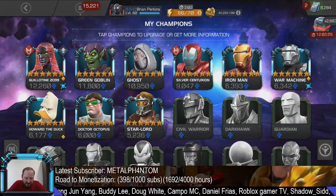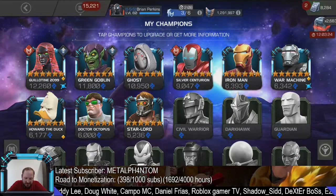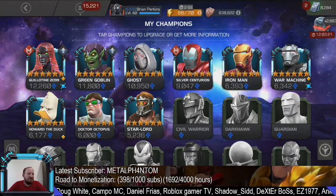So I'm probably about to do a rank up. Let's see — so Green Goblin, Guillotine, Ghost, and Silver Centurion are all ranked two. None of these are ready yet. But anyway, we're just going to cut the video short here.